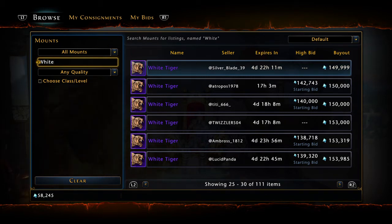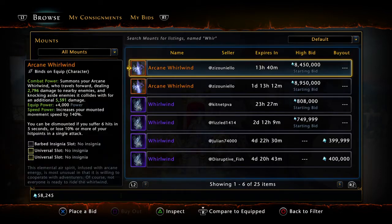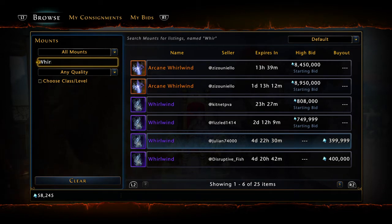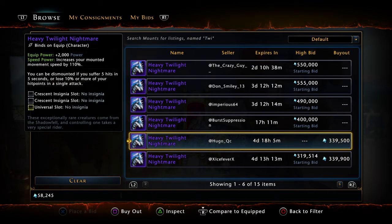Number 9, one of my personal favorites, the Whirlwind. The Whirlwind is going to give you 2,000 power. This is pretty typical price, anywhere between $350,000 and $400,000. You also have a mount that does the exact same thing in the Twilight Nightmare — it's also going to give you 2,000 power, about $60,000 cheaper tonight. So you want to check which insignia bonuses are going to be better for you and pick the one that suits your fancy. That is number 9, both with 2,000 power: the Heavy Twilight Nightmare and the Whirlwind.